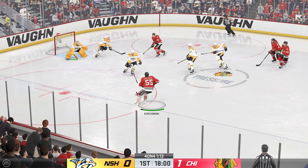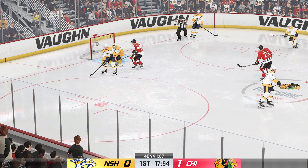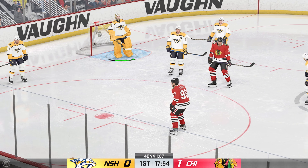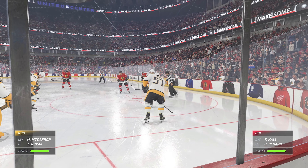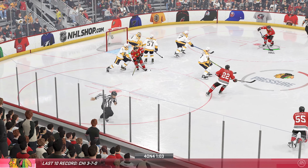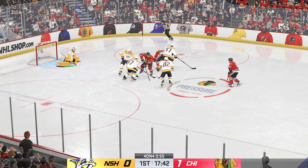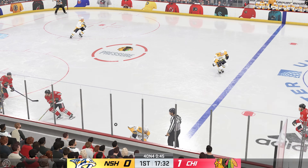And that's poked away by Zaitsev. Here's a shot! He gets a sliver of it and keeps it out. Chicago's been the better team to this point, and the stats show it. The Blackhawks will start off on the attack after winning the draw. That's blocked! Here he is, rested on net! Gets a piece of it to keep it out! Denied that one!